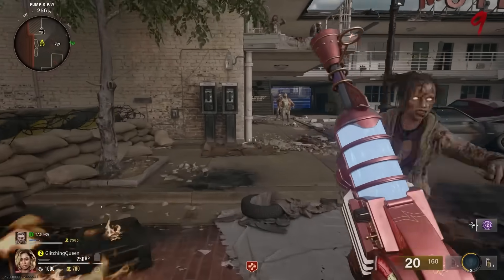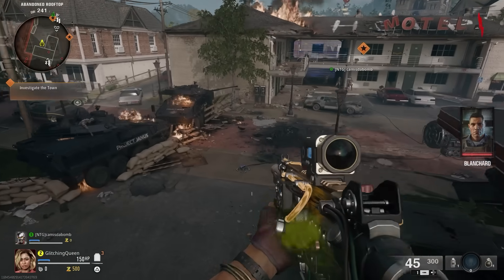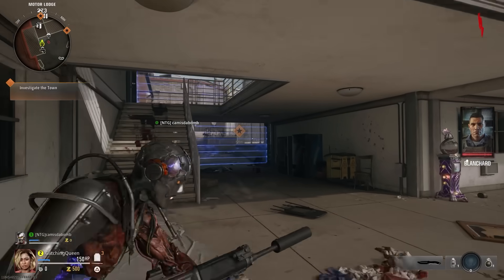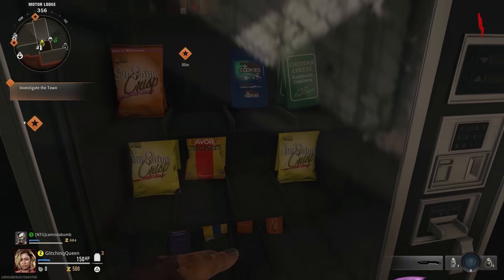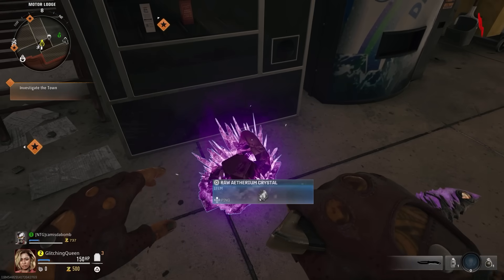On round one I got a tier one pack-a-punch crystal, which was really handy. There does seem to be limits to this vending machine — it seems like you can only use it once per round, and only one player can activate it per round. You just come over here and melee this thing, and it shocked me: it spit out a raw ethereum crystal.